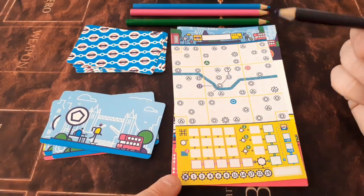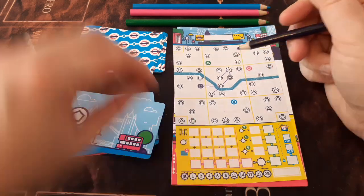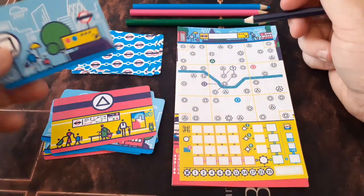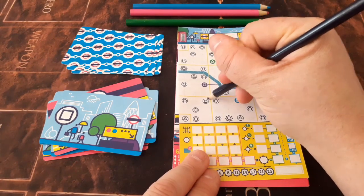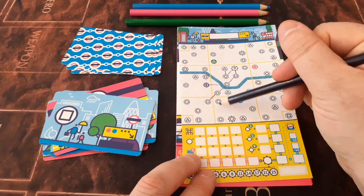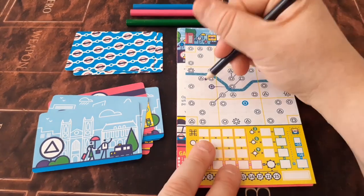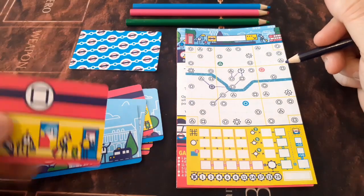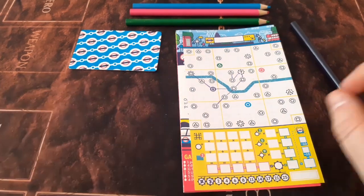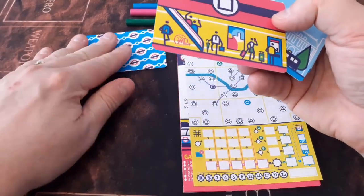We've got the pentagon again — we can come down from that one to this one. Then we have a triangle, so let's go up. A square goes here — you can see we've now got quite a lot of different stations within this district. Getting into more districts should give us a nice score. We've got a triangle again, so let's go up this way. And we have a square — we're going to cross the Thames and go up to this location and cross it off. One thing to keep an eye on: if we turn over all five of the pink cards before the deck is used up, that is the end of the round.